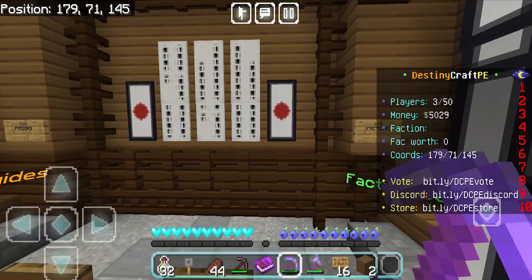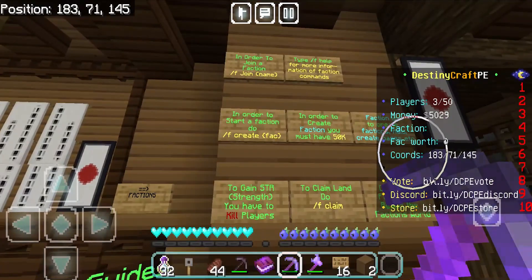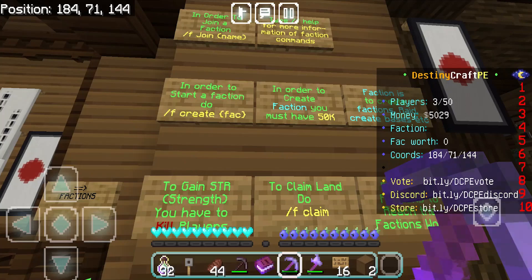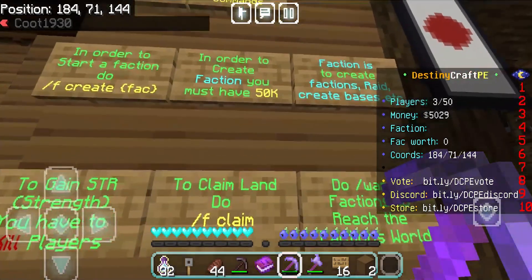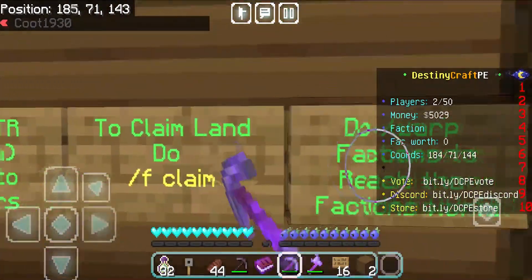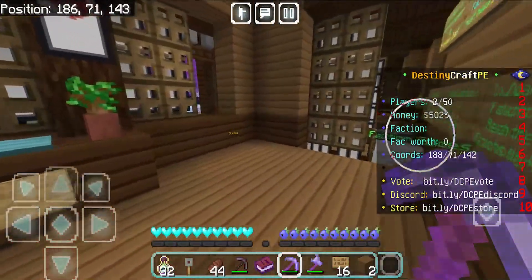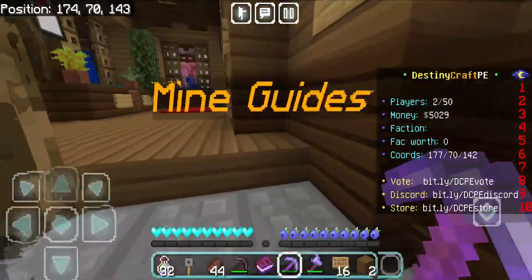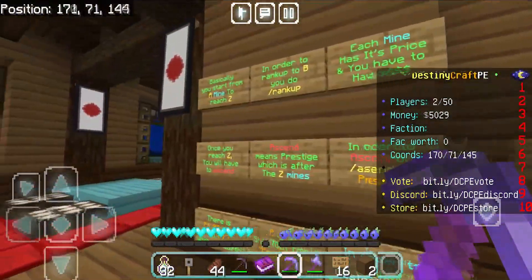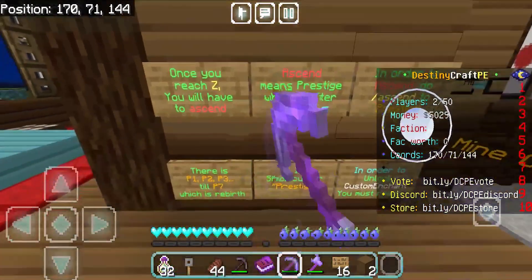Let's go to the faction guides section, which shows all the commands you can use. To make your own faction, you need 50k to start. Here's how to claim land and use slash warps. Over here is the prison guide — it goes from A to Z, and that's how you rank up, which is pretty cool.